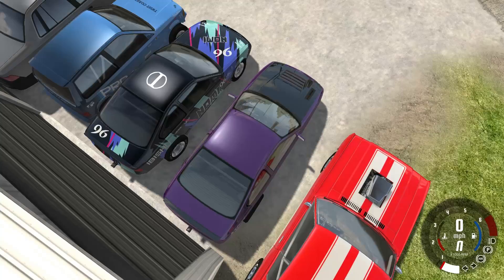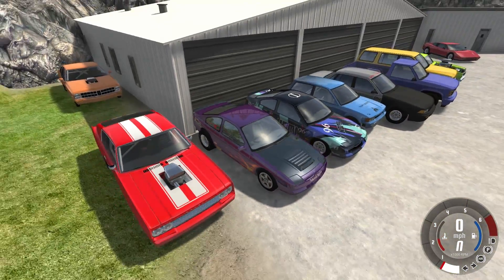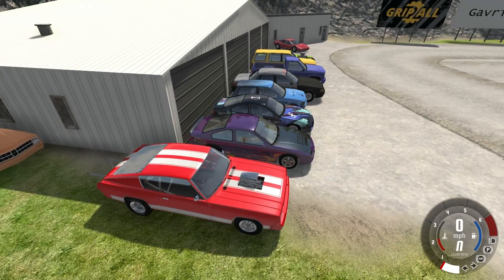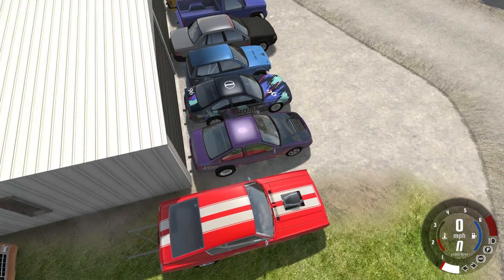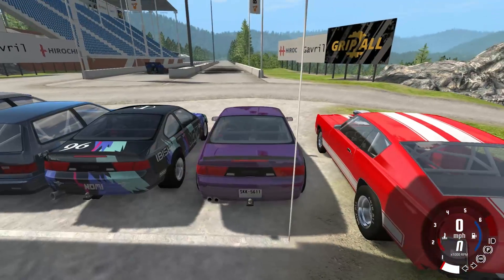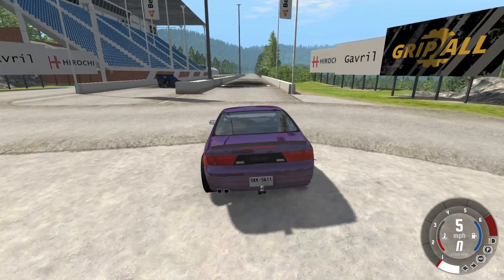I put a trailer hitch on all rear-wheel drive vehicles that did not have a wheelie bar. The Barstow, Moonhawk, and Annihilator all have wheelie bars, so they didn't need one. But everything else has a trailer hitch to act as a tiny wheelie bar to help keep these vehicles under control.